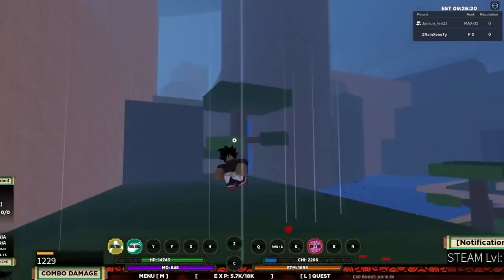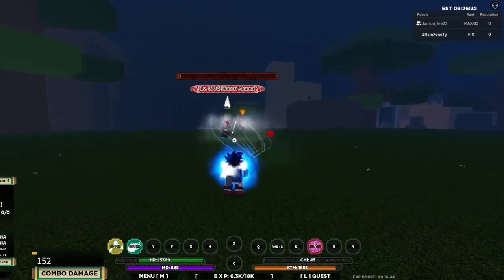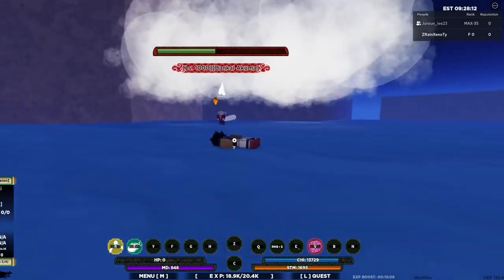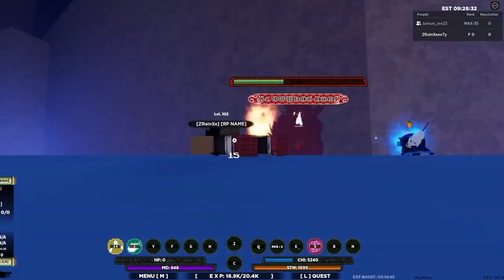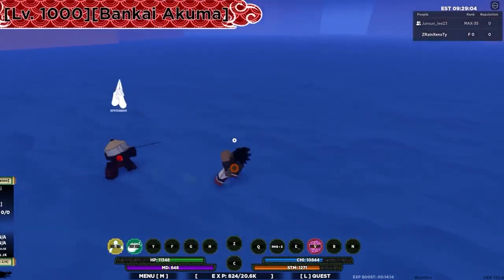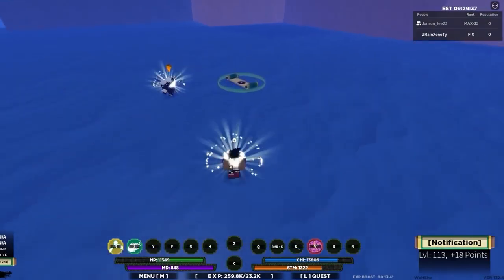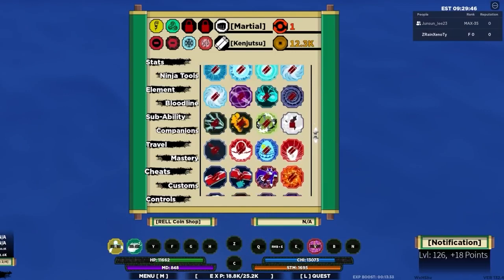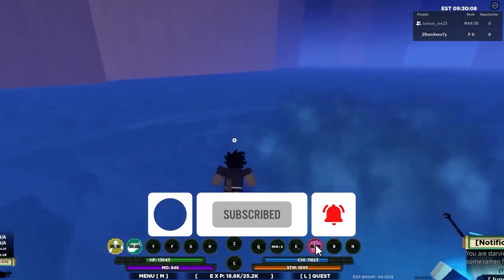The developers of Shindo Life aren't so generous with codes, so take every opportunity you have to redeem one. And finally, we have TENSA SINGOKU. This promo code will grant you spins as well. It is going to expire pretty soon, so redeem it while you still can. We were about to mention the code TENSEN, but it turns out that code has already expired. If you guys have a different experience with redeeming that code, comment down below — but the code has expired according to what I've seen. However, TENSA SINGOKU still remains active, so redeem it while you still can.